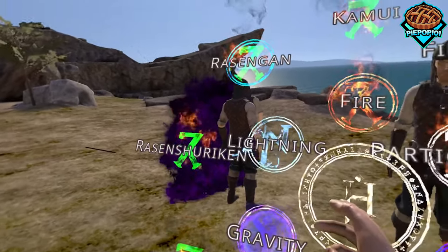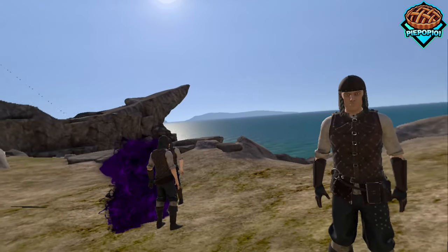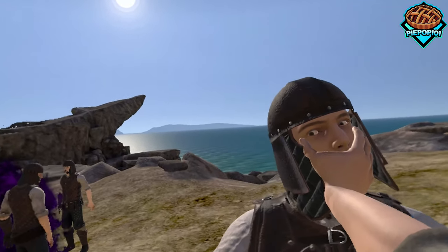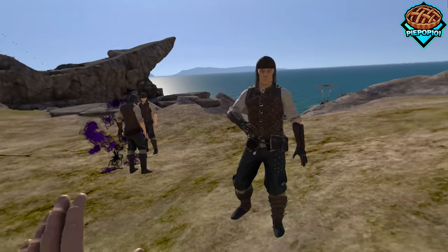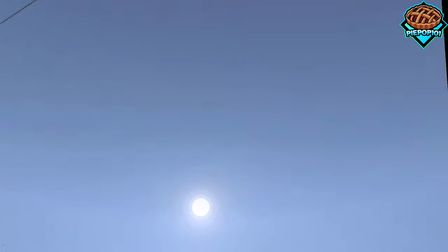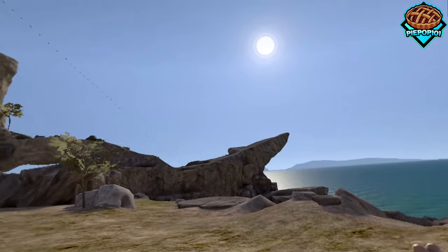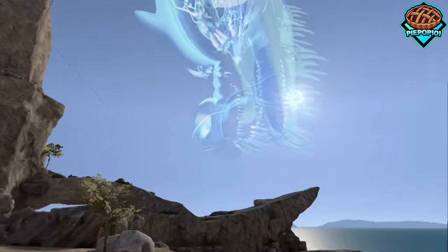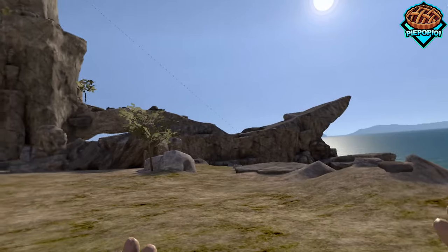I am sad to say that the Chidori does not work — if I pull the grip right now it'll crash the game. But one thing we can do is grab enemies, pull the trigger, and it does electrocute them. And if we go upwards like this, we do still get, at the very least, Kirin. I'm super psyched with that still working. I wish the Chidori did work like normal, but it is what it is.